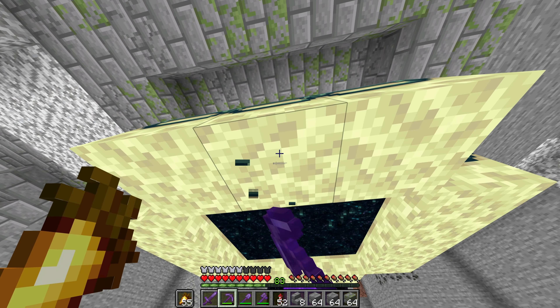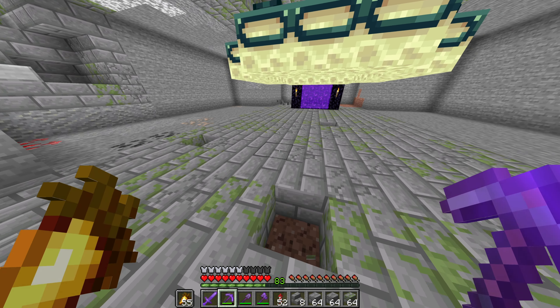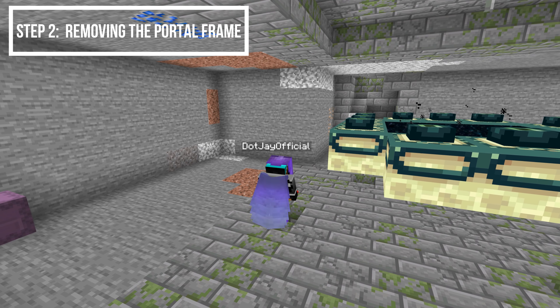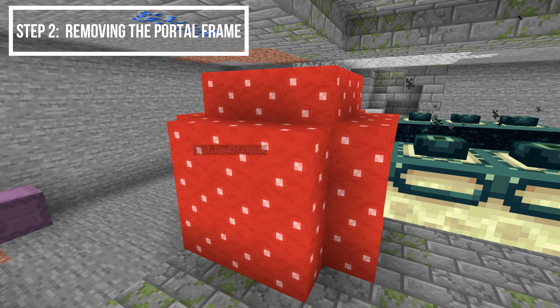The next part is very important. Go on one side of the portal, stand right under it, go two blocks away, and that's where you need to break one block. Now dig one more block down, place dirt, place a mushroom, and bone meal it until it grows — and it should get rid of the portal frame.